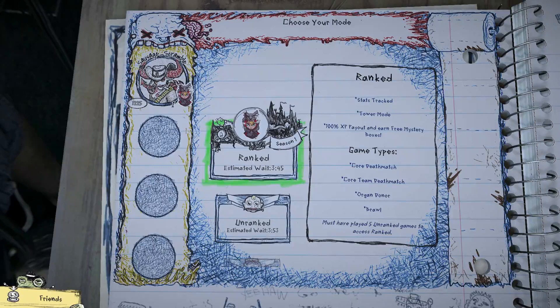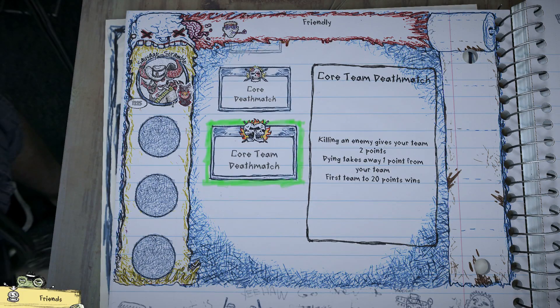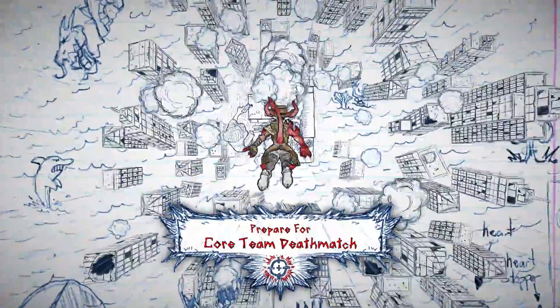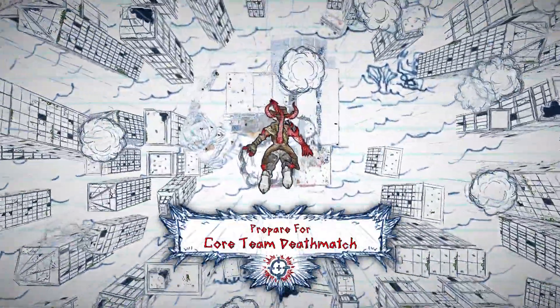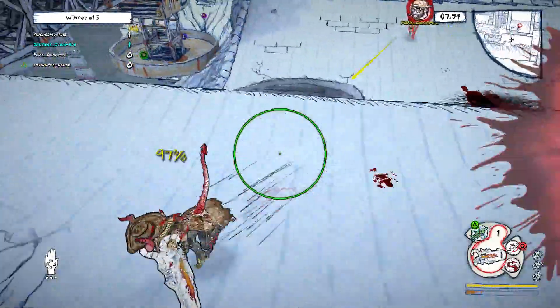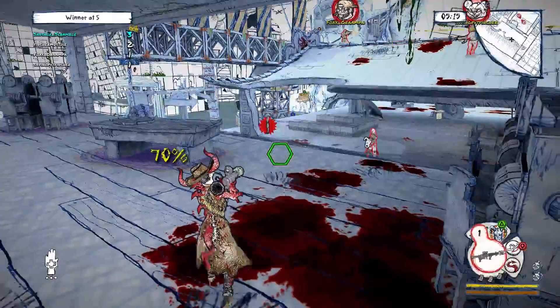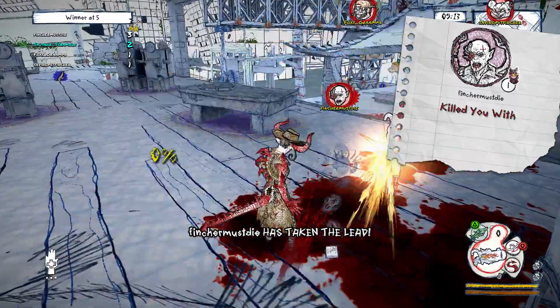When you get into ranked play with Drawn to Death, you get into Core Deathmatch and Core Team Deathmatch, and this is really where the rule sets begin to differentiate themselves from other shooters. We wanted defense and offense to matter in Drawn to Death, and with that, every time you die in Core Deathmatch or Core Team Deathmatch, you or your team will lose one or two points.